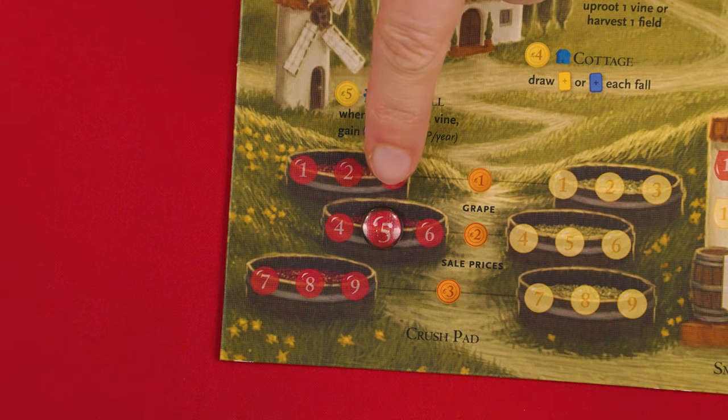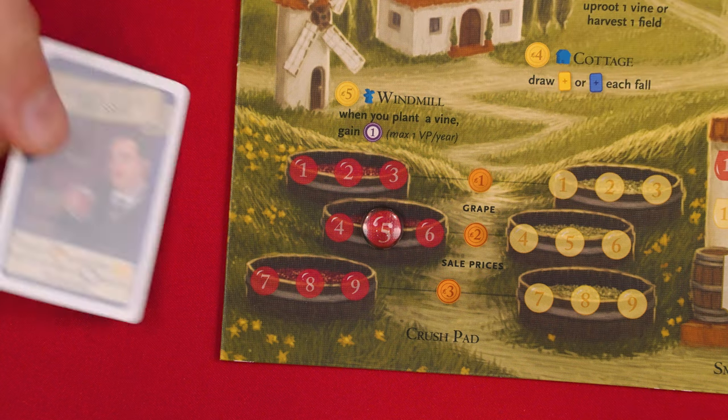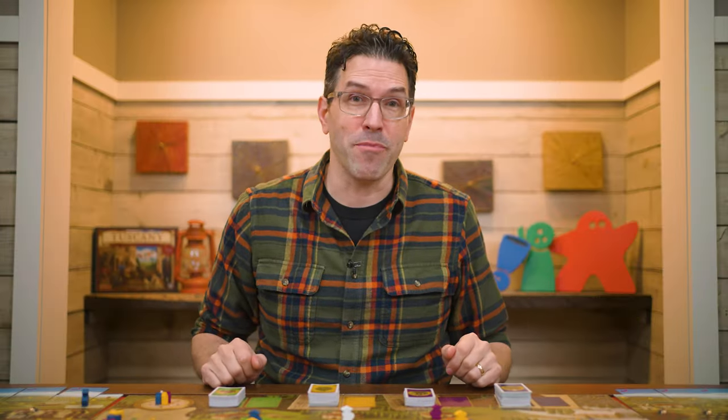Since that last action involved grapes, I just want to point out there's no option to sell grapes on the Tuscany board, so you won't use those values unless a visitor card causes you to sell grapes. And those are the new actions you need to know when using this side of the Tuscany board.